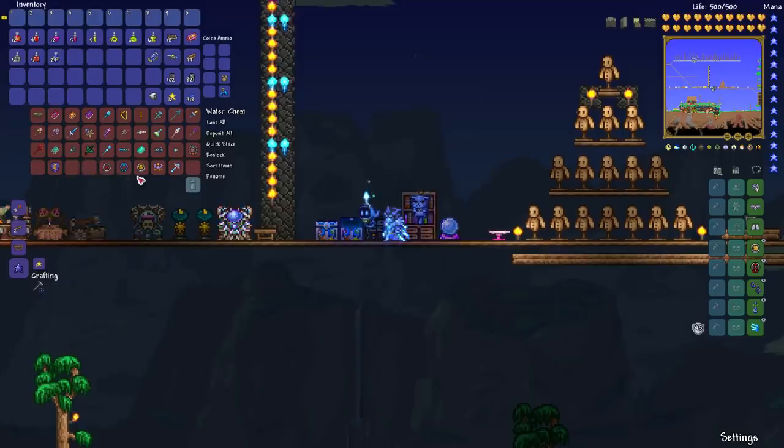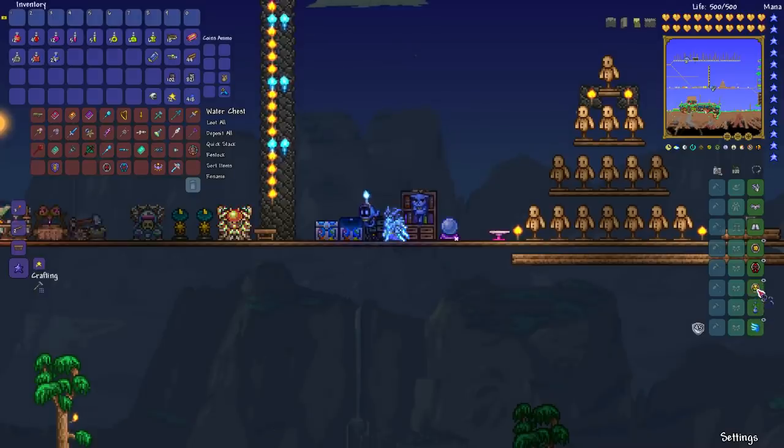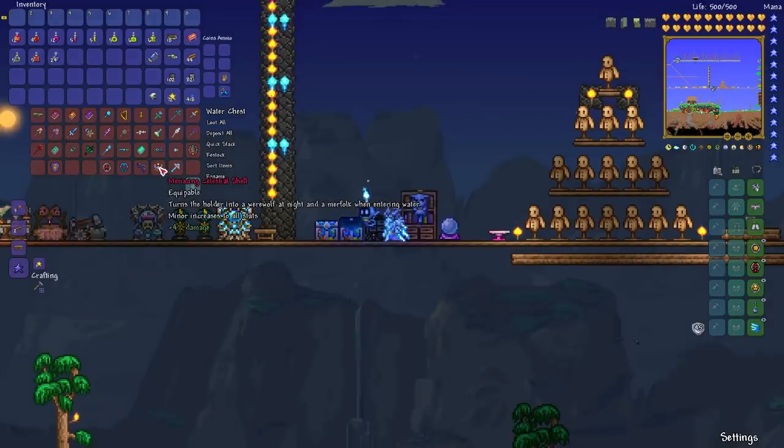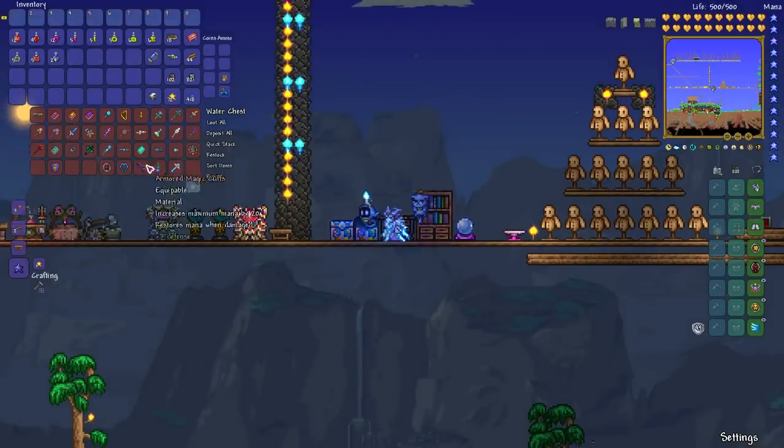Once you've defeated the Golem, you have a couple of extra accessories available. You can combine another Avenger Emblem with the Eye of the Golem to make the Destroyer Emblem — 10% increased damage and 8% increased critical strike chance. I'd probably swap that in at this point for one of the others like the Magic Cuffs or Mana Flower. You can also get the Celestial Stone, or since the update, take it one stage further to make the Celestial Shell. I would actually prioritize that over the Destroyer Emblem.